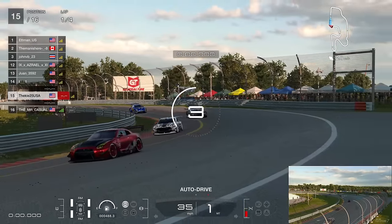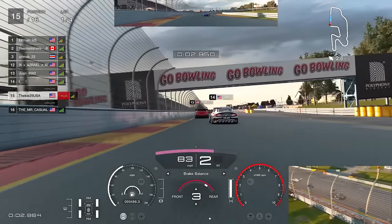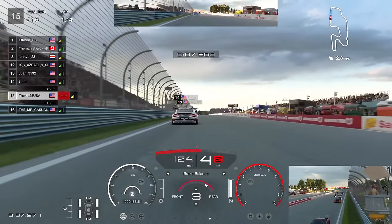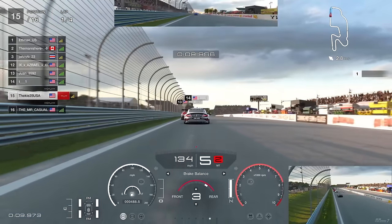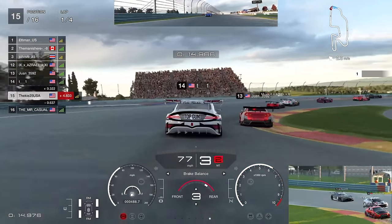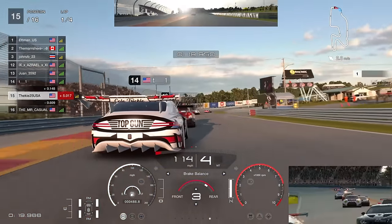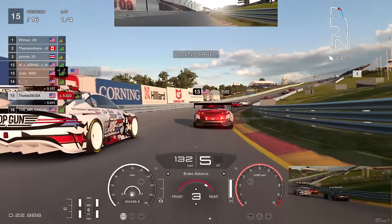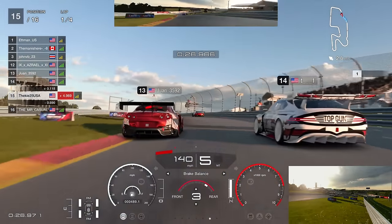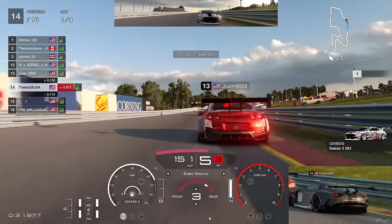Third race - starting from the back again with Mr. Casual behind us in that Beetle. The Genesis in front is the one that got absolutely swiped into the wall in the previous race. We try to get past the Genesis on the start - this time he's got a good run but goes to the left, compromising his entry into the next corner, and he just drives into the barrier. That's a position for us, up into P14.